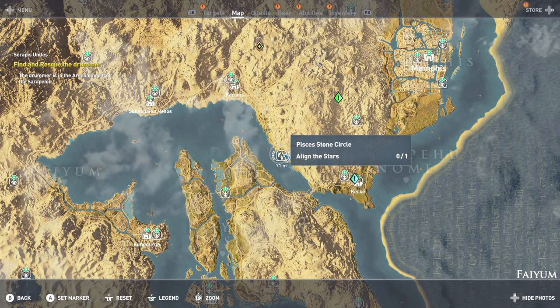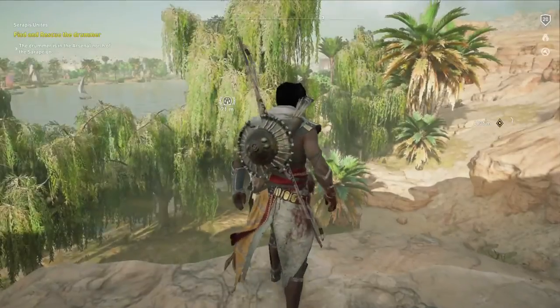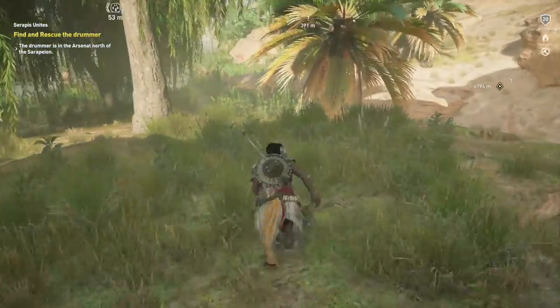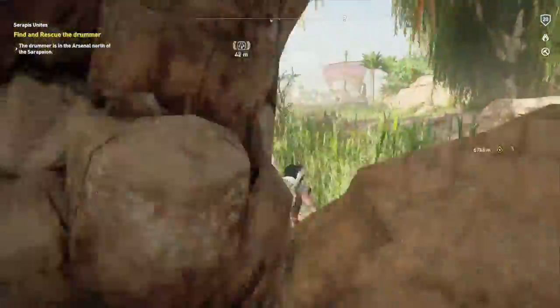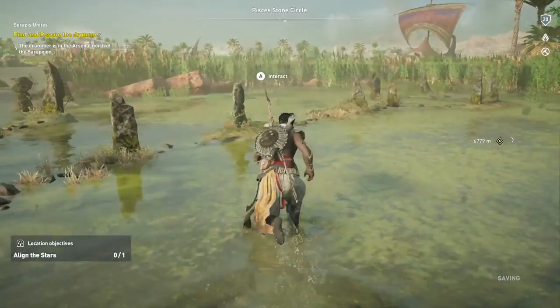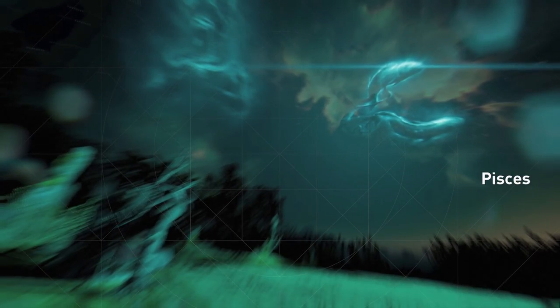Then we are going to move up north to the right side of the Faiyum Lake. Jump down — you should see some green here, so make sure you look for the trees. Once you are here, just go through the weeds and then you should see this patch of water. In the middle is going to be your stone circle.